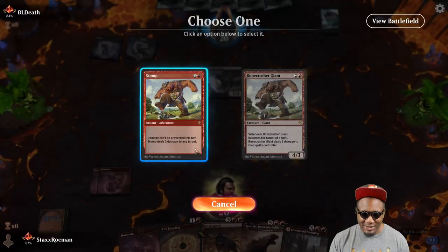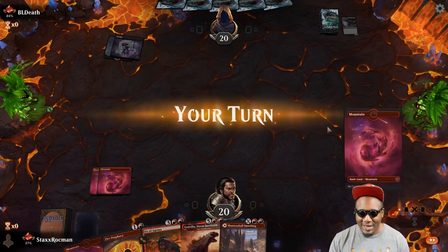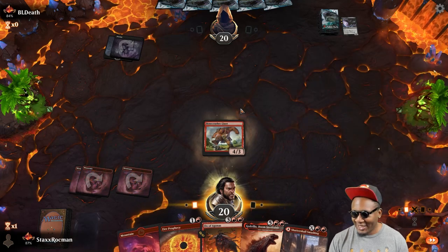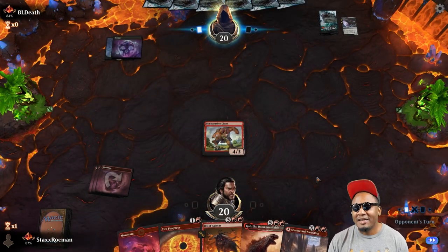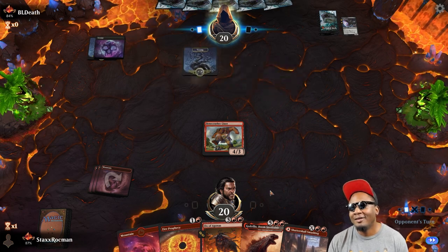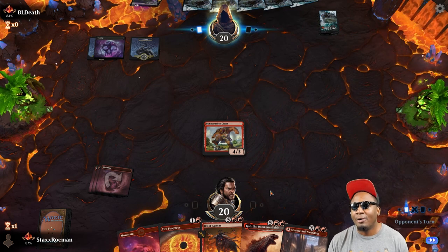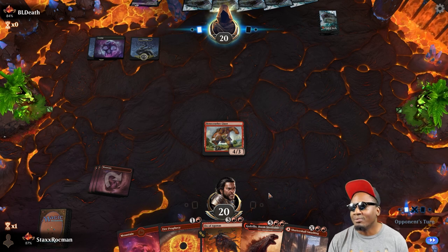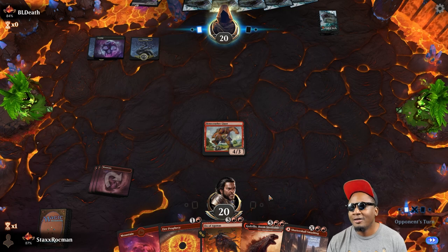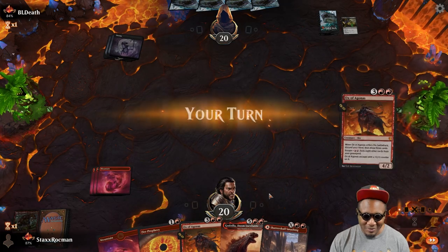All right, let's go ahead and kill him — keep you off your damage, make you play from behind. Play my Bonecrusher. Now you have to kill it. Let's see some of that death — spam removal. Oh, you're gonna play your Skyclave again? You can't block Bonecrusher. You can't block anything, matter of fact. Skyclave sucks at blocking. Oh, sacrifice the creature.